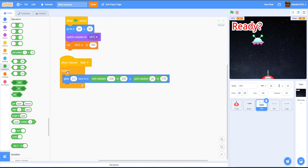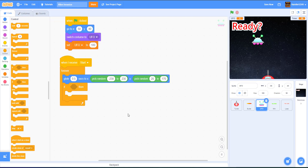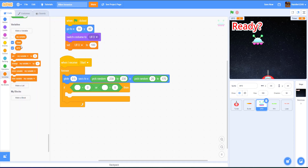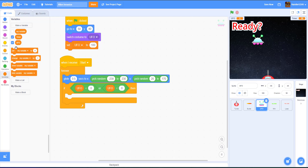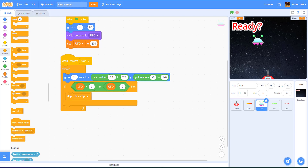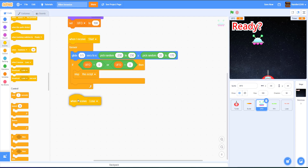Inside that same forever loop, we check if the UFO HP is less than or equal to zero. If it is, we stop the script. This handles when the UFO loses all its health during the glide loop.